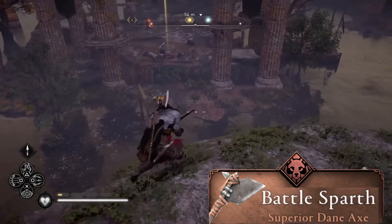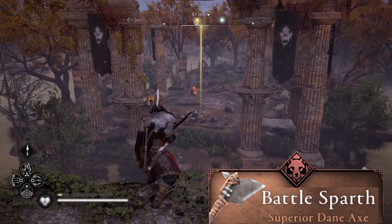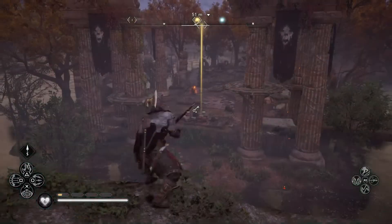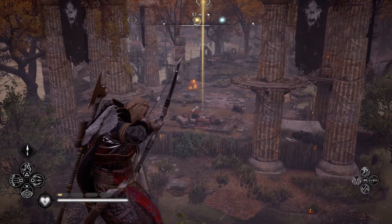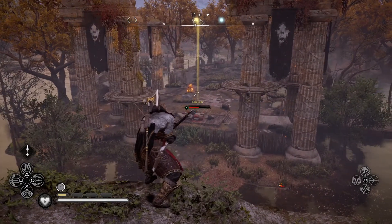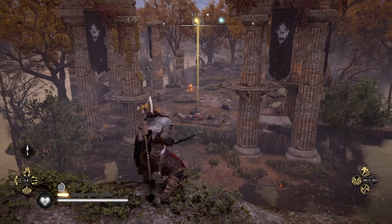I decided to come in from the south side and use the arrows. The trick was getting into range, but once I got within range I was able to fire a couple of shots and take out the target.